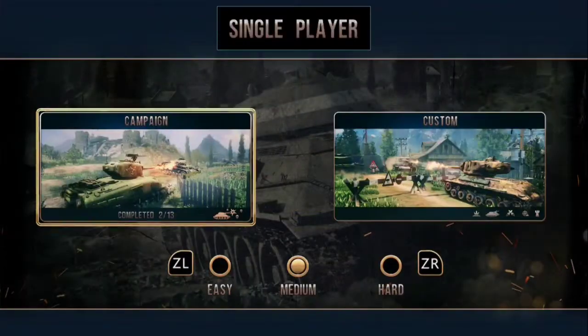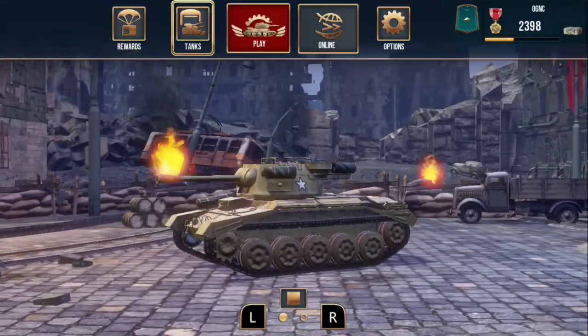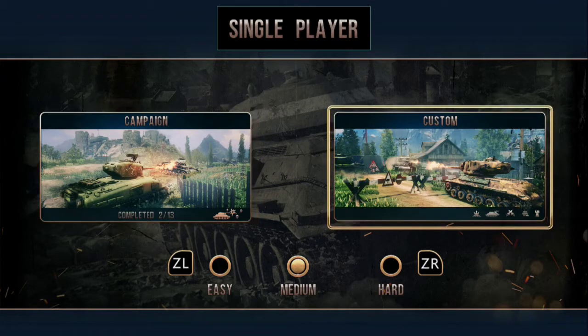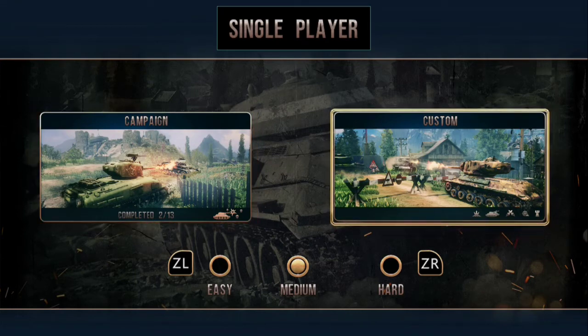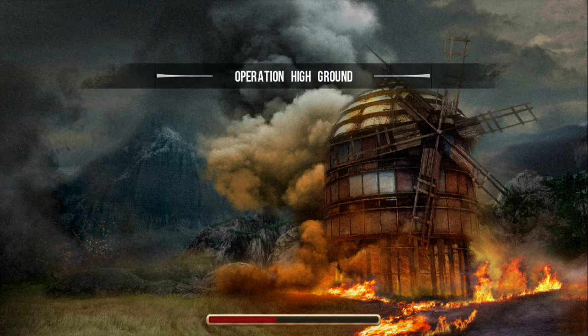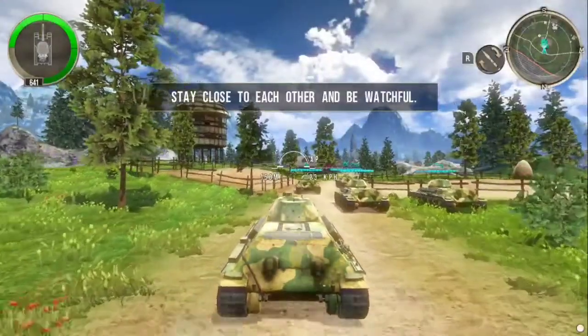Going back to Rewards — I don't have any chests to open right now, so I'll go to Play. Here's the main game: we've got Campaign and Custom. I spend most of my time in Custom, but let's go to Campaign. I'll show you — Mission 1, Operation High Ground. The load time is actually not that bad at all for a game on the Switch. I like the backgrounds, although they look a little low-res.